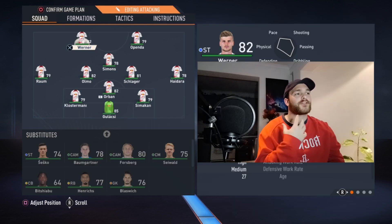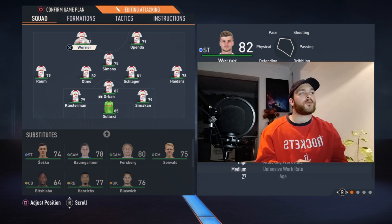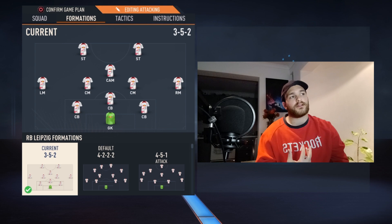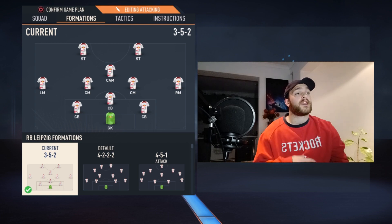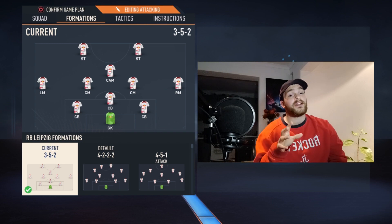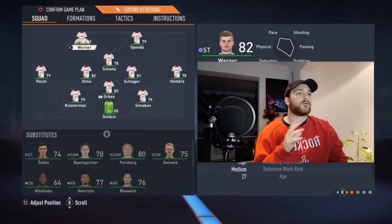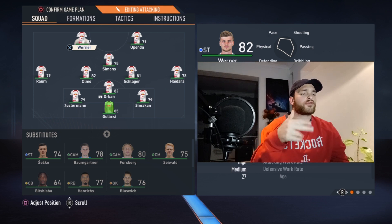That is the first set of instructions. Now for the next formation: we have the 3-4-1-2, or 3-5-2 however you want to put it. Basically I've dropped the two wider center backs down a little bit, making Orban the more forward central defender. We're playing with two central midfielders — not DMs, as that's too defensive and loses pace — and left and right midfielders, not wing backs. Then one CAM and two strikers being Werner and Openda.